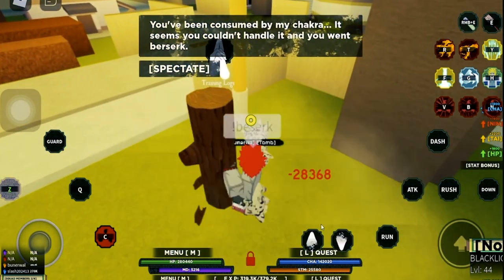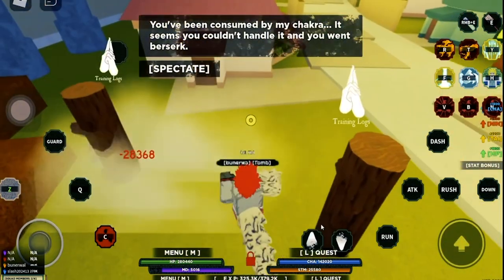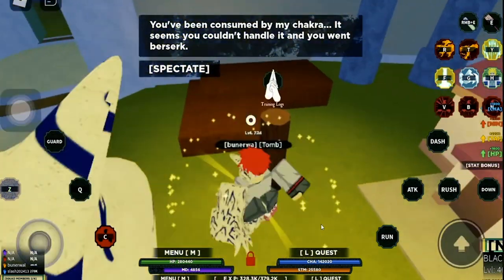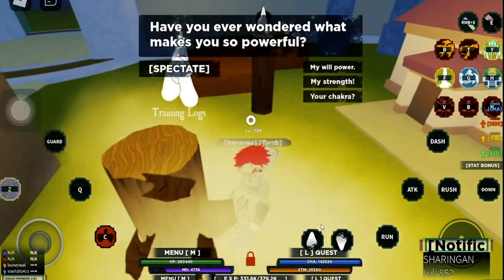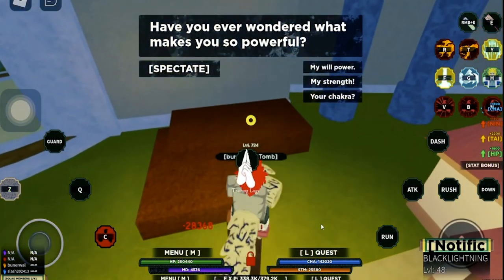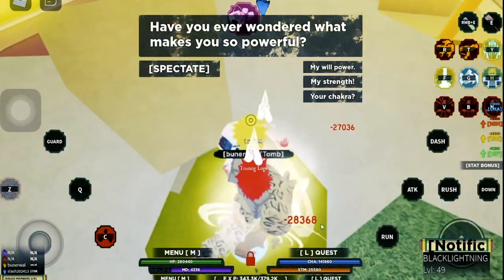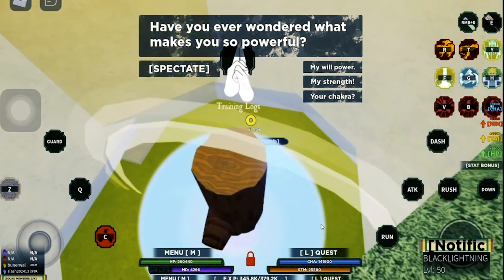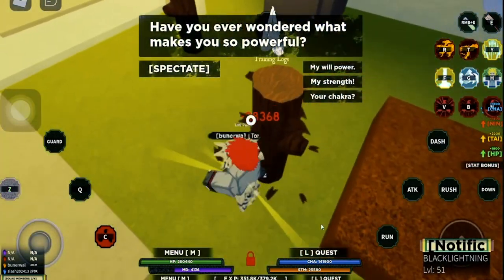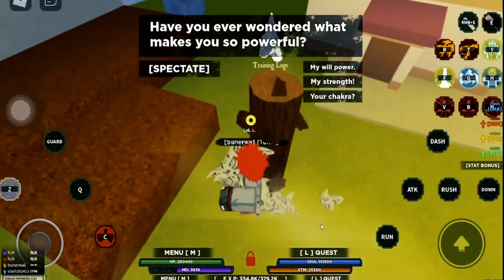Get out of here and spam our skill. Basically I'm spamming my Shukaku skill. We have literally infinite jutsu — we can spawn Minato as many times as we want, we can throw as many paper bombs as we want. This is the glitch — you have to be on mobile to do it, or an emulator.